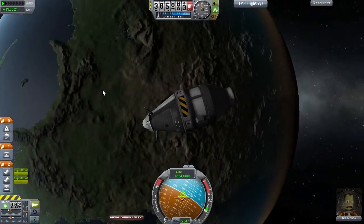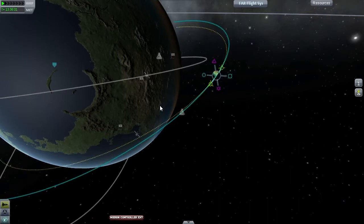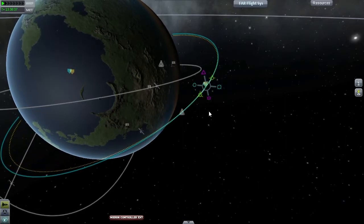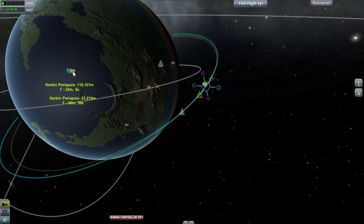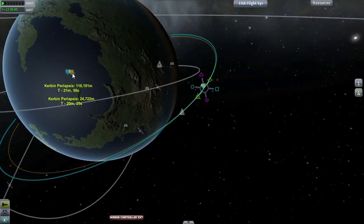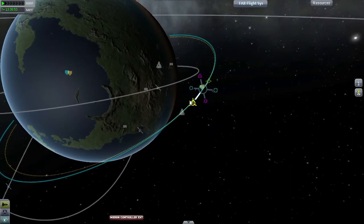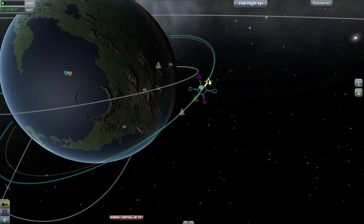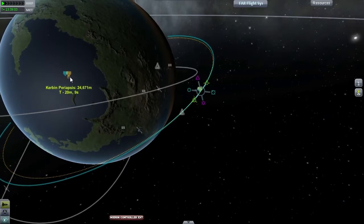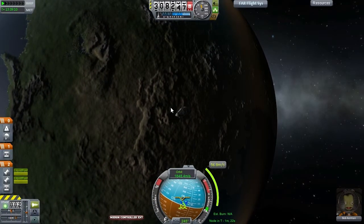Back we are — all the mission goals have been achieved. All that remains is to get back down to the planet. Now remember, we have deadly re-entry installed, so this re-entry is not a trivial thing. We have the heat shield on the capsule, and yesterday we had no problems re-entering — but that was from a suborbital trajectory. Today we are coming in a little hotter from an actual orbital trajectory, from about 300 kilometers. I'm going to set the periapsis at around 30 kilometers so that the re-entry vector isn't too steep but also not too shallow.